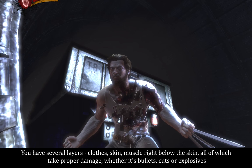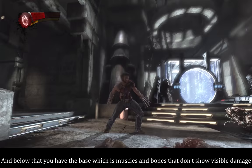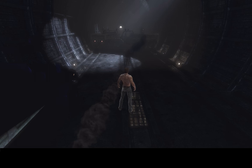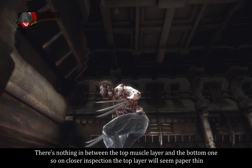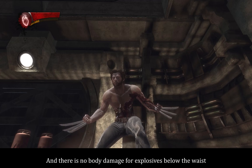Let's dissect those mechanics. You have several layers: clothes, skin, muscle right below the skin — all of which take proper damage, whether it's bullets, cuts, or explosives. Below that you have the base, which is muscles and bones that don't show visible damage. There will also be some blood around the wounds. A few issues: more blood could appear around wounds, especially with explosives. There's nothing between the top and bottom muscle layers, so on closer inspection the top layer seems paper thin, and there's no body damage for explosives below the waist.